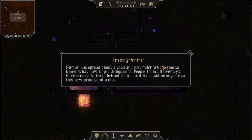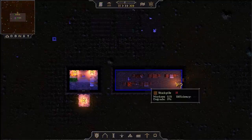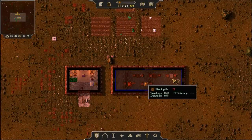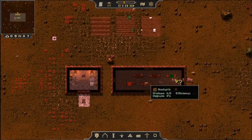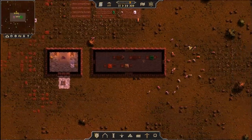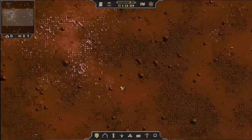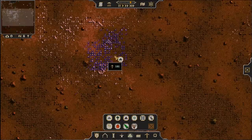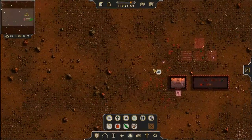Rumor has spread about a good and just ruler, and people from all over Six have decided to leave their rural lives and immigrate to the promise of a new city. You've got to believe in the king — the king's got you covered. They're going to relocate all the goods they can and also stockpile inside here. We've gained quite a bit of space. Our crops came in too — nice! We need some stone, so I'm going to set up a stone cutter and put a quarry right there. We had a quandary, now we have a quarry — we're good to go.